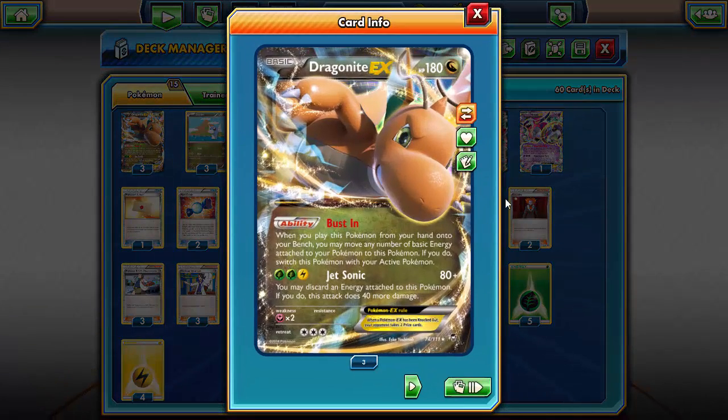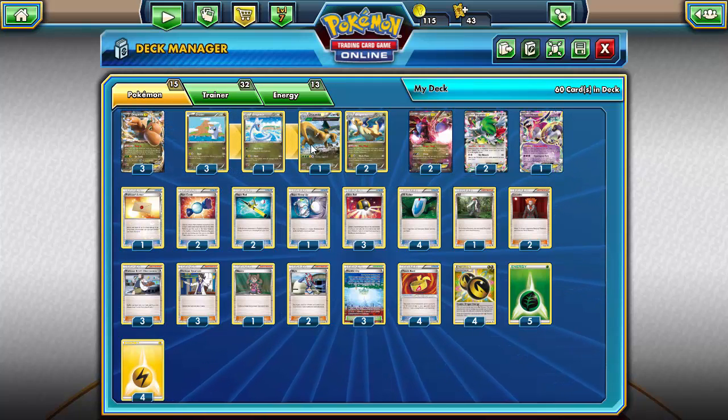The main one will be Dragonite EX with 180 HP — one of the bulkier EXs — with the Bust-In ability, which is basically a Scramble Switch when you play it from your hand. You can use basic energy, and with the Jet Sonic attack for three energy it does 80, with the option to do 40 more if you discard an energy. It's a pretty quick attack with Double Dragon Energy, so you can use it turn two, which will knock out basically any basic that's not an EX.